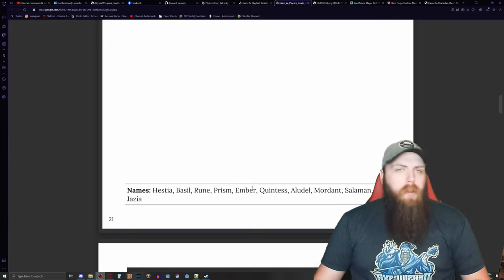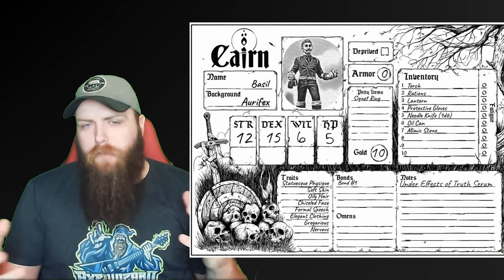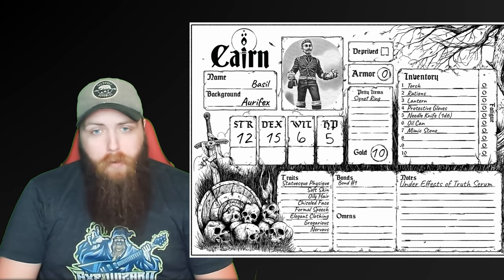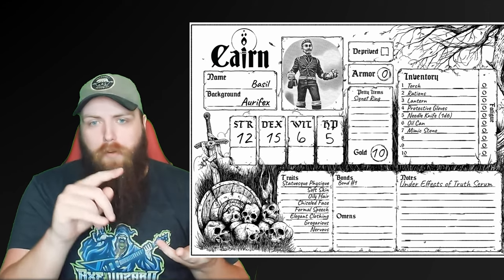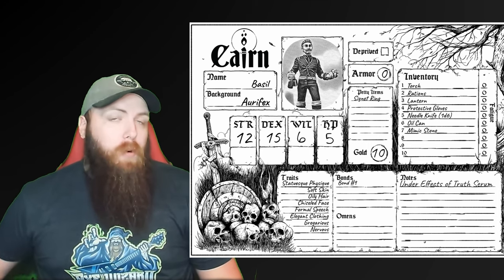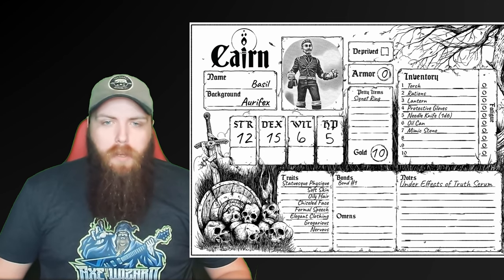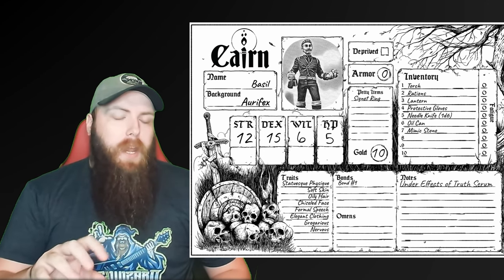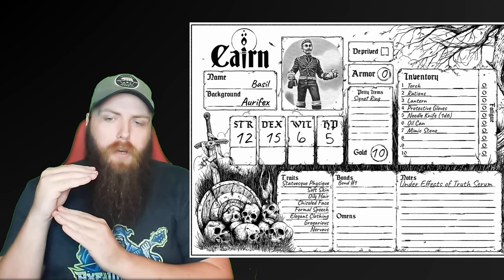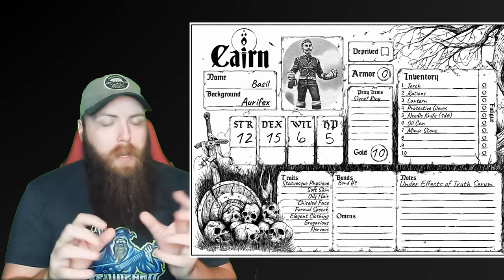I've already made three characters — they are Basil, Ember, and Jazia. I filled out the character sheet for each, rolling everything already. I rolled their stats, hit protection, starting gold, and bonds, then picked whatever traits I wanted. By all means, pick from the table what best suits your needs. If you're not sure, randomize a character — you'd be surprised what you can get. For these three characters I randomized starting stats and bonds but specifically picked traits and the Artefex-specific table options based on whatever character I was trying to make.